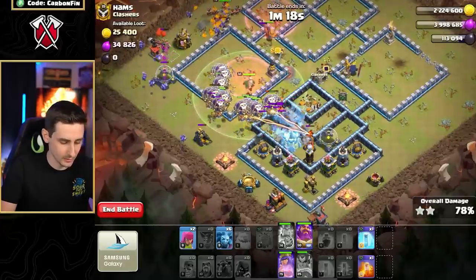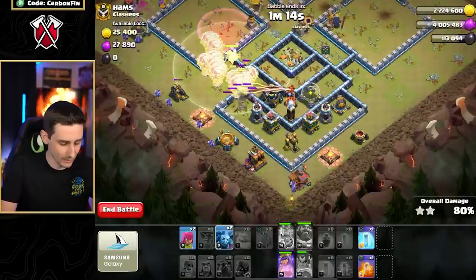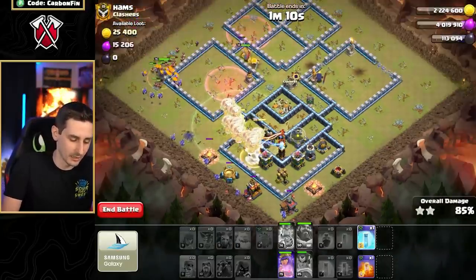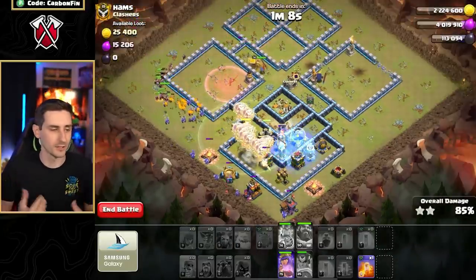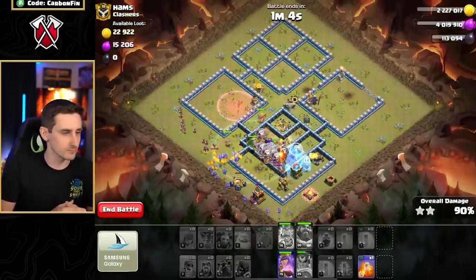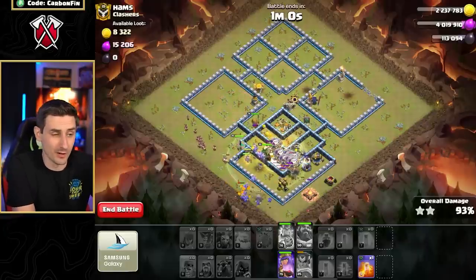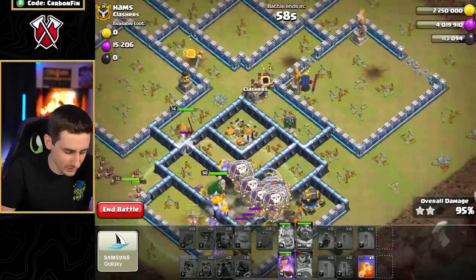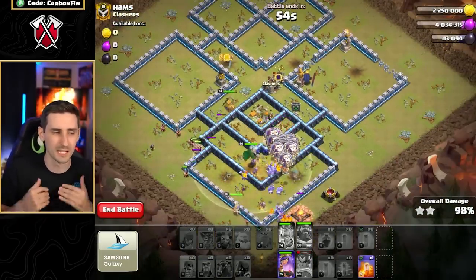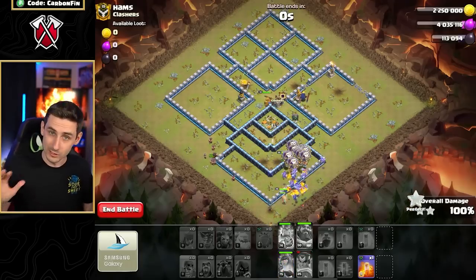We've got plenty of freezes. Drop some headhunters for that defensive king, drop some balloons around, and of course the minions, moving our way in. Drop some freezes as we continue around — we've got more freeze spells. Freeze the tesslas as we go — warden, follow the balloons. Pop the RC ability, skip across — we got a multi inferno, pop the warden ability, some more minions down south, some archers. That's why I came at that angle, so I could survive taking out the town hall, and the buildings were touching so there was no real risk of giant bombs taking out my super wizards.